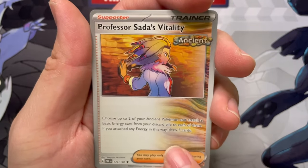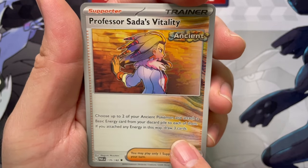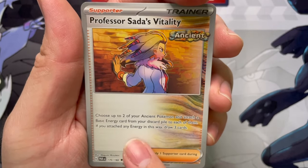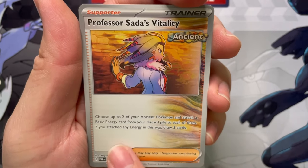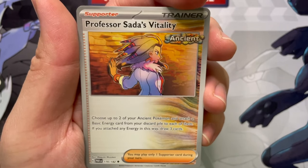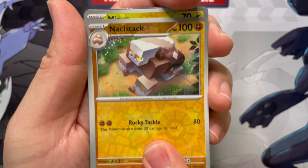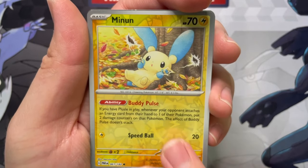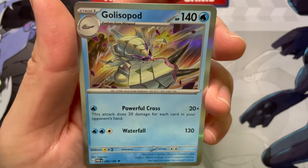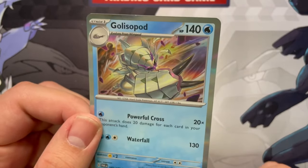Gourgeist, a Professor Sada's Vitality — that's another one. Choose up to two of your ancient Pokemon and attach a basic energy card from your discard pile to each of them. If you attach any energy this way, draw three cards. So that looks like that'll help out the ancient Pokemon there. Just a regular reverse Minun behind that and a regular holo Golisopod with a darkness energy right behind it.